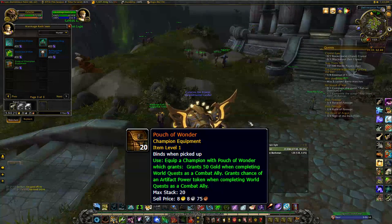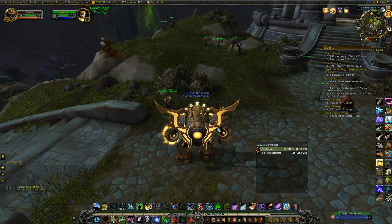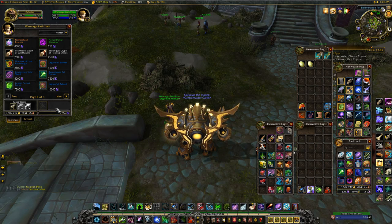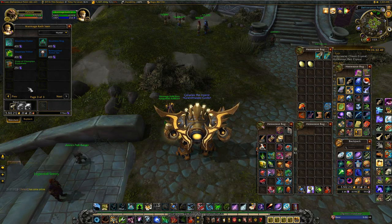I want both of those on the same follower so when I finish world quests I have a higher chance to get excess AP tokens. With my 77,500 nether shards I can buy about 310 of these crates.